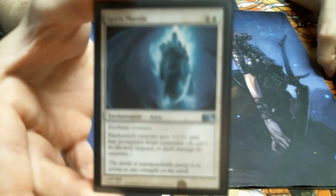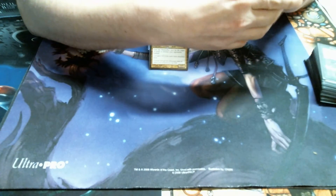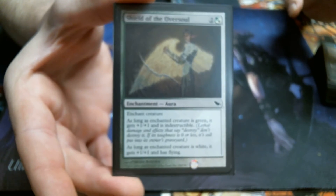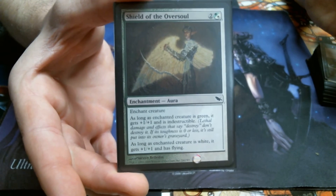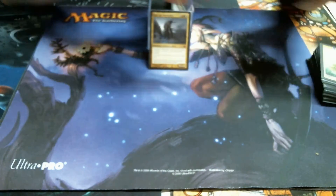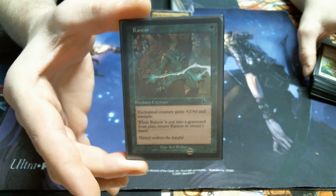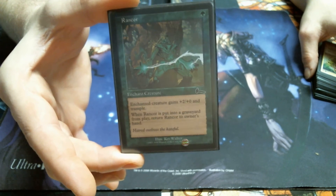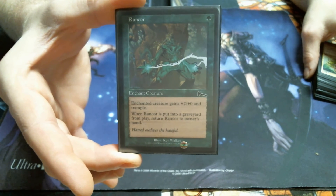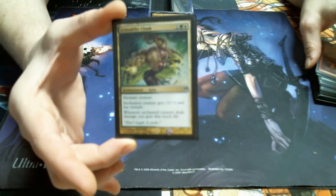He is white and green, so you get the Indestructible and the Flying. Rancor has been absolutely swinging games for as long as it's been printed. I believe this card is played in every single format it exists in — one mana for a +2/+0 trample that comes back to your hand. And there's the Armadillo Cloak.